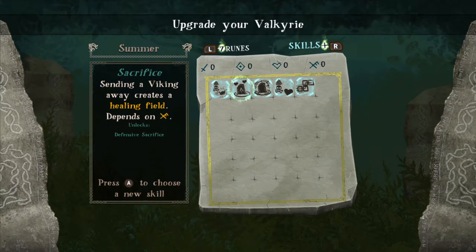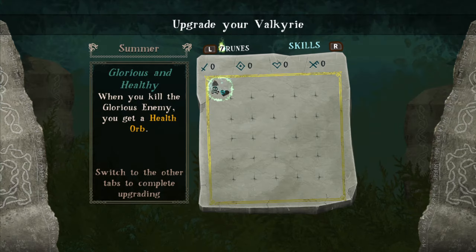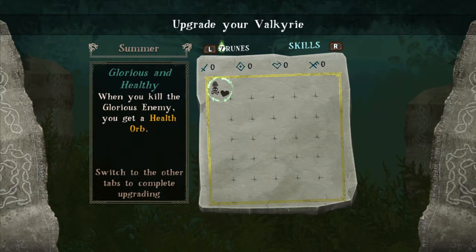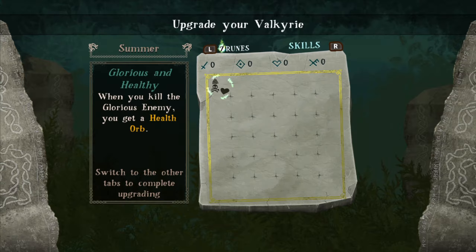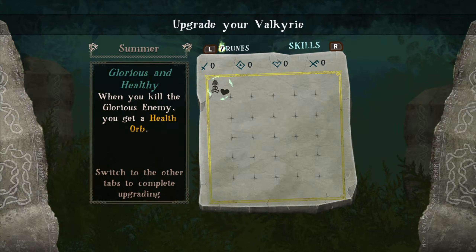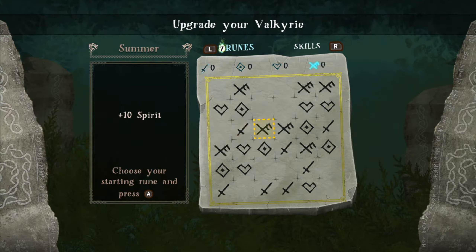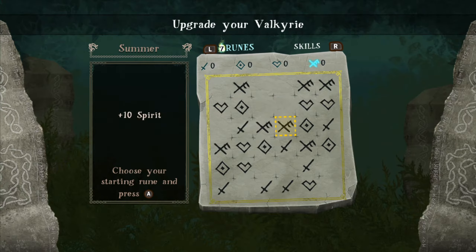I feel like we should get the health orb — every glorious kill gets health. That sounds extremely overpowered actually. You can also go between runes and skills. Looks like that's runes and that's skills. These are the runes you can get — I don't know what these do, but cool.